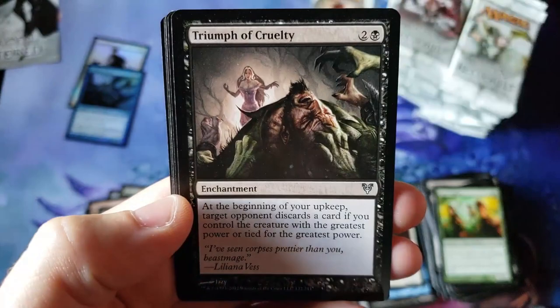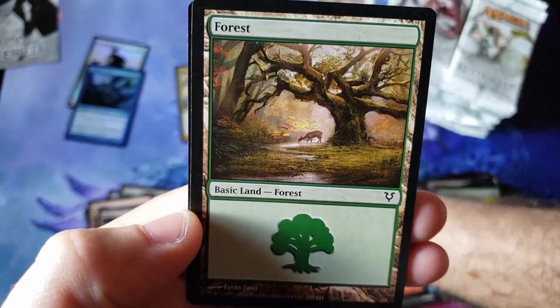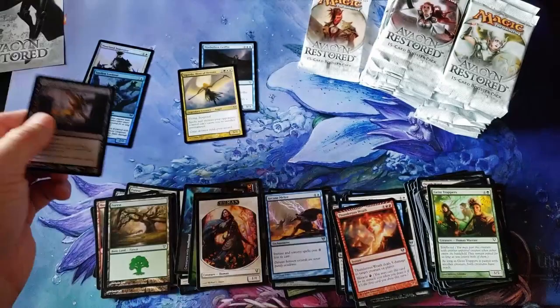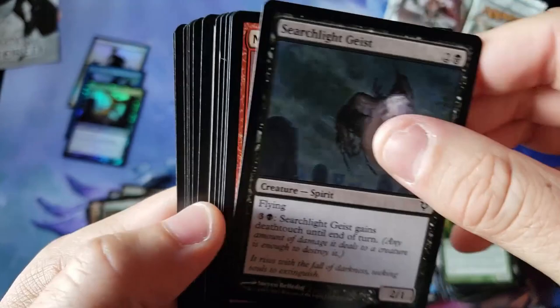Going right to the uncommons, everybody. Thunderous Wrath, Favorable Winds, Cruelty of the Old Lily. We are looking at Arcane Melee — I'm trying to remember the story with that particular card. And we got a foil — an Unhallowed Pact for the foil common. Surprised the foils aren't warped or anything. A lot of the older foils back in the day still had warping issues, but maybe the storage or the boxes — I have no idea.